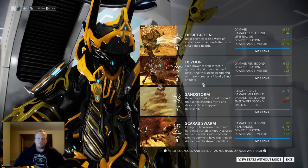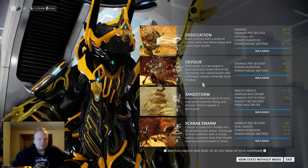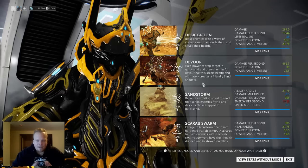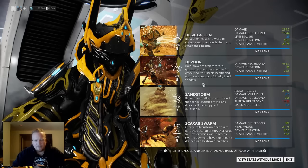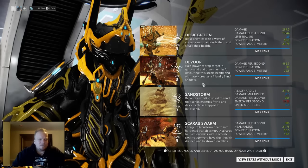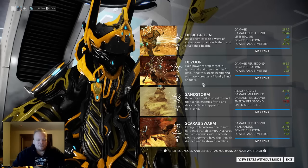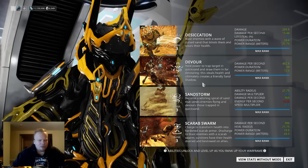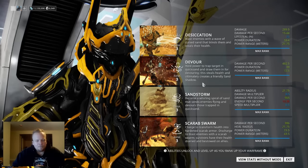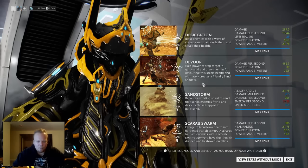His next ability, Devour, is a lot of fun. This is going to trap enemies in sand, completely removing them from combat more or less. They're still totally open to damage, as well as taking a little bit of damage over time. But this also lets you run up and devour them. If you devour them, you're going to spawn a sand soldier. Additionally, while devouring them, you're going to be healing yourself. The sand soldier that you spawn is going to be a clone of the enemy you kill. All in all, it's kind of cool.